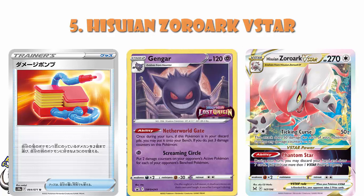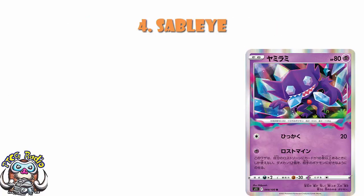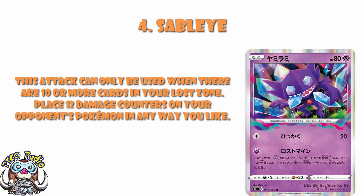In at number 4, we've got Sableye, and Sableye has the potential to be absolutely full-on broken. For one psychic energy — you do have to have ten cards in your Lost Zone — you place twelve damage counters on your opponent's Pokémon in any way you like. Against an evolution deck that's potentially getting two unevolved Pokémon, or you can get Pokémon in range of being KO'd, or just KO weaker Pokémon. For one energy on a single prize Pokémon, this is absolutely flat-out ridiculous.